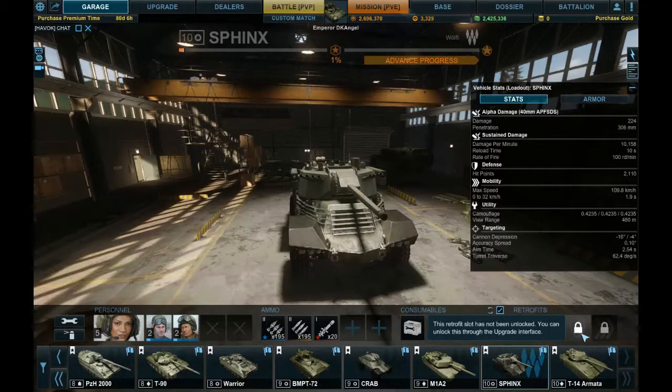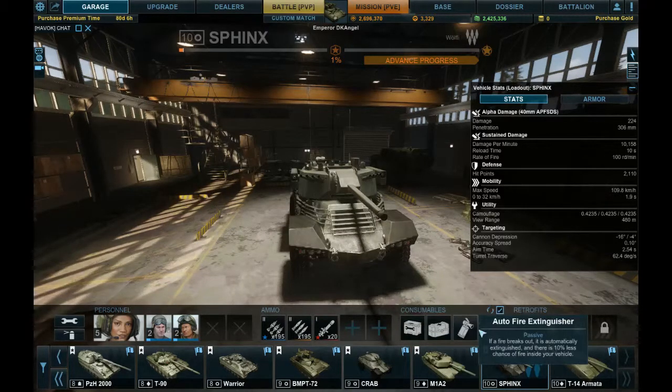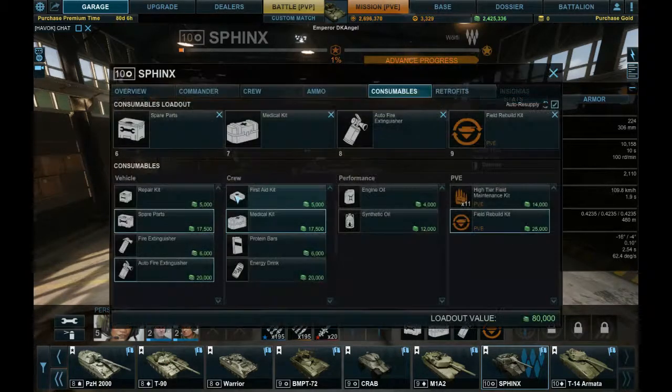It comes with two global retrofit slots, an armor retrofit slot, as well as a mobility slot. I have spare parts, medical kit, automatic fire extinguisher, and a field rebuild kit. I might change the medical kit to a normal repair kit, but say your driver got knocked out — you don't want to be driving without a proper driver.